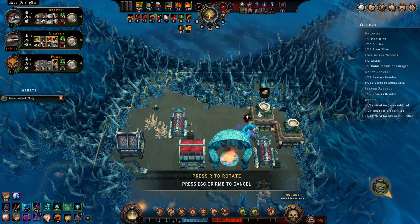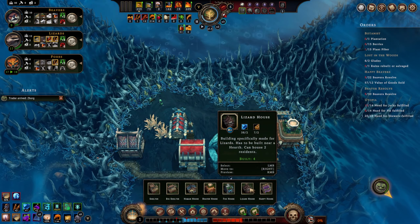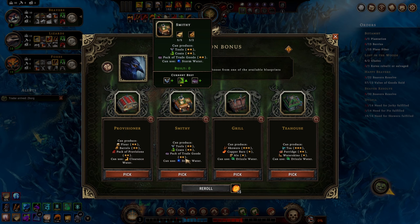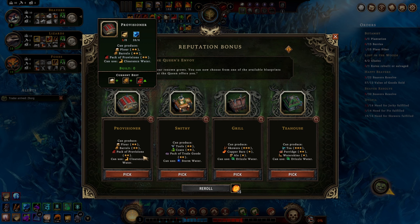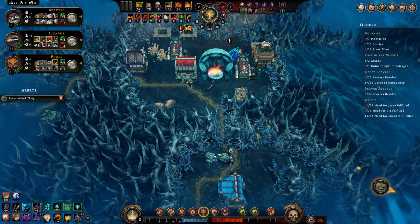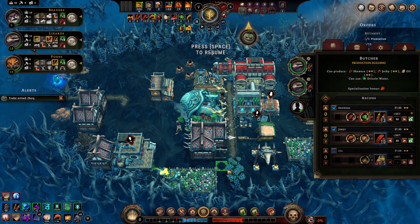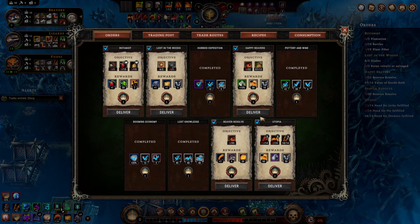We need houses. We can build another beaver house - sure. And a lizard house - we have more lizards. We got another building blueprint - great! Flour, barrels, packs of provisions, tools, coats, skewers, tea, porridge. Of these things the flour barrels and packs of provisions is the most useful. We'll take the provisioner. What do we have in terms of baking? Do we have anything for pies? No, I don't think we have any pie production.